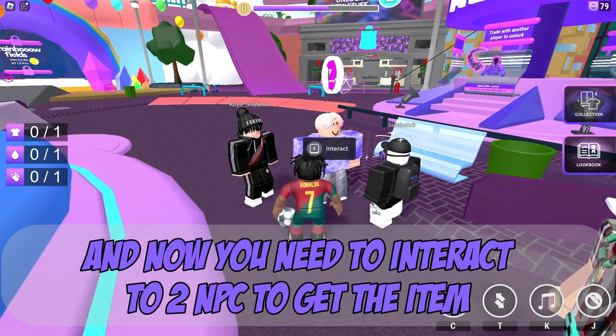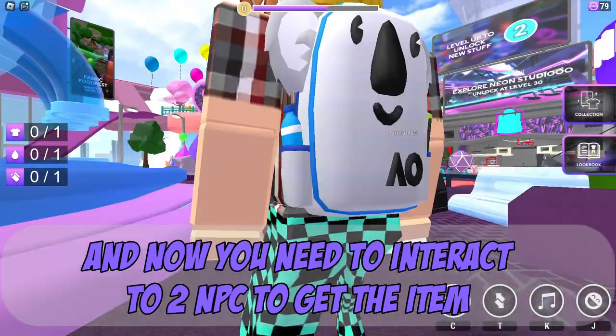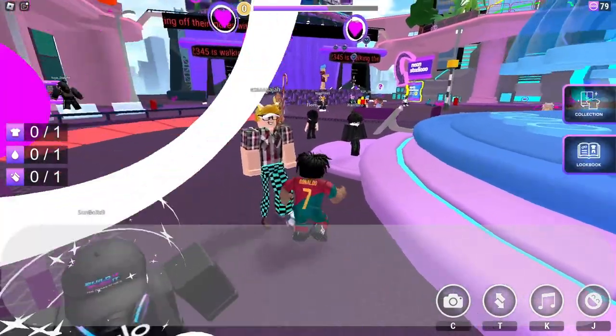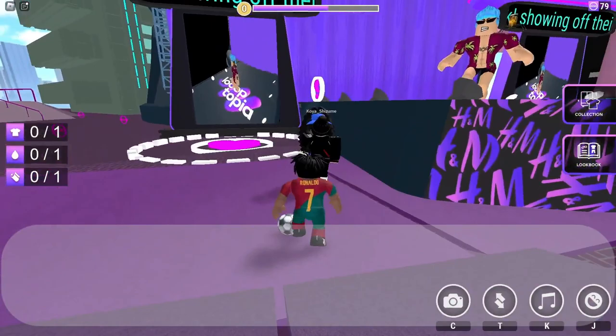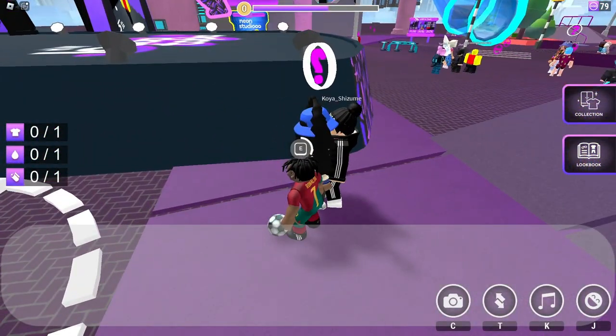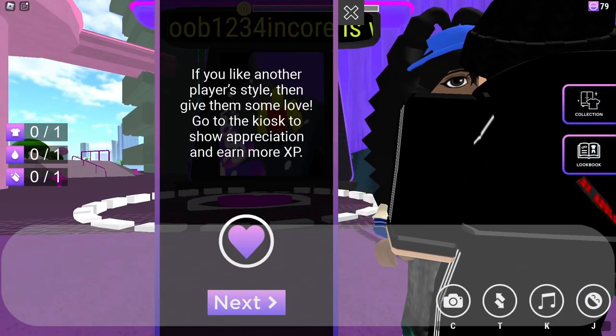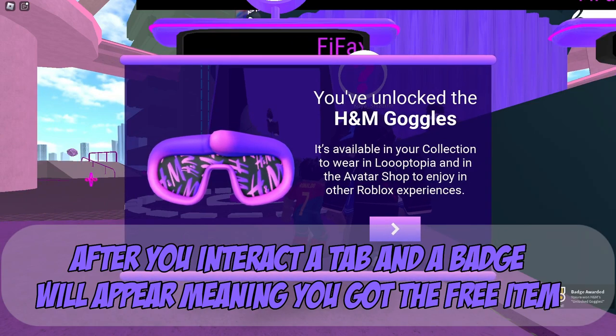And now you need to interact with the NPC to get the item. After you interact, a tab and a badge will appear, meaning you got the free item.